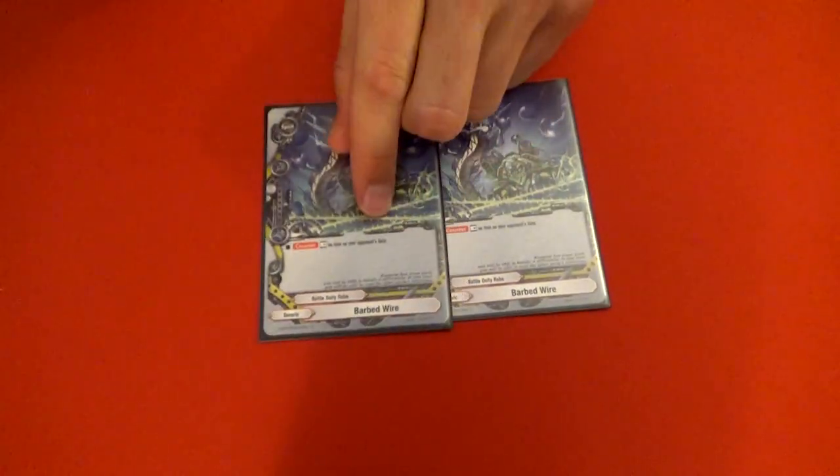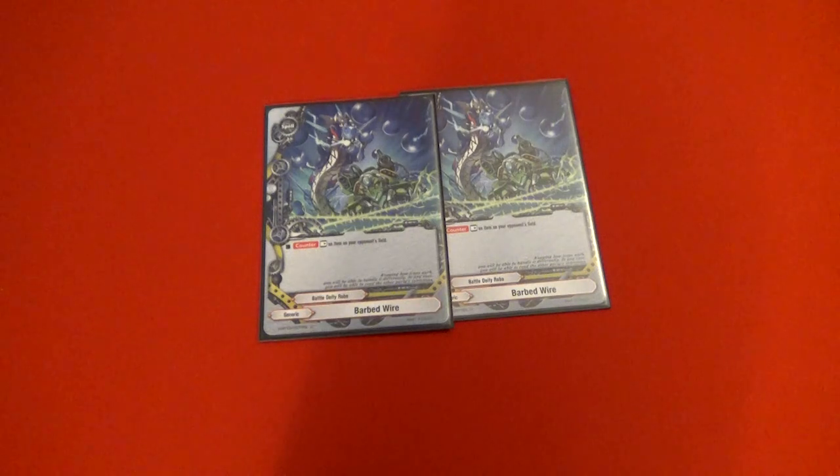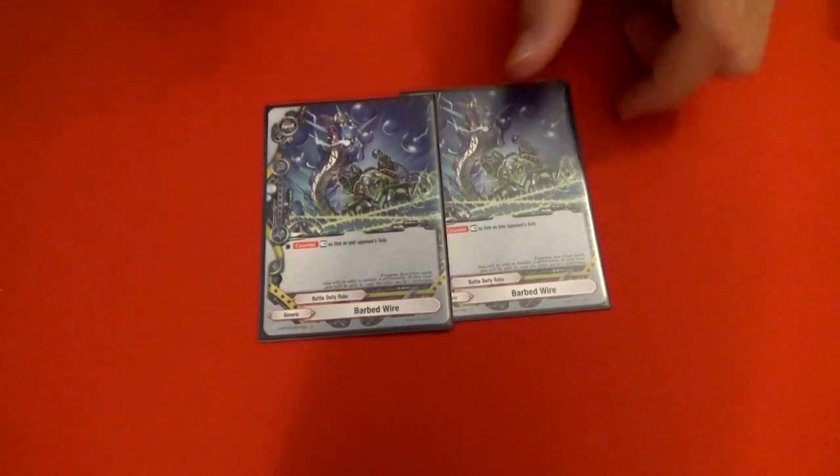For the sideboard, we run two more Vivid Moves just in case they try to pop a lot of our monsters. We also run two Barbed Wires — I don't love this card but it's the only rest we have. Big weapons that are scary exist, like Dragon Force. Style of Justice is huge for this, and the regular Dragon Force for Star Dragon World — all the Dragon Forces are just super good with this card.